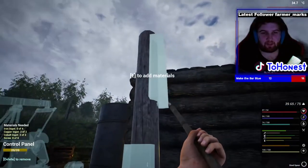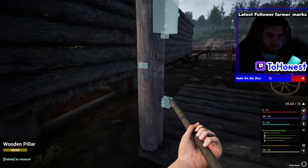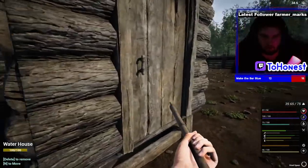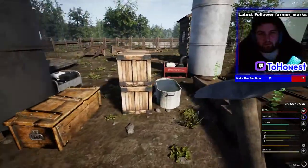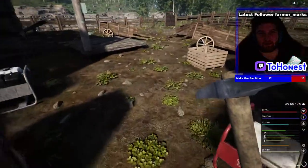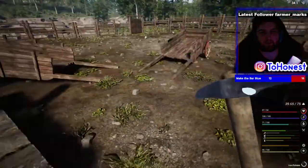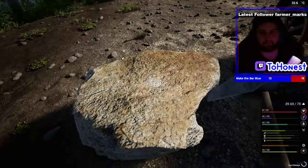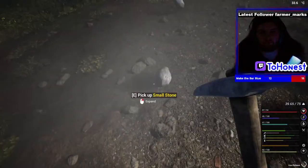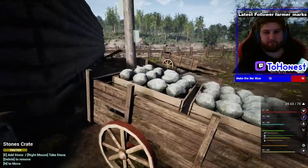What do we need? We need iron, and a lot of it. Now what is the quickest way to get iron early game? I would go out and get tons of stones and cook them up. Let's do that - where's my other crate at? Let's just grab that and run in here.